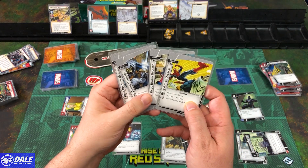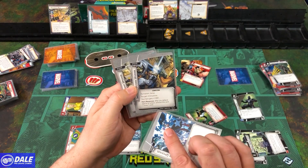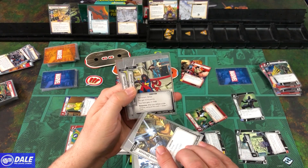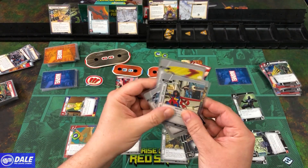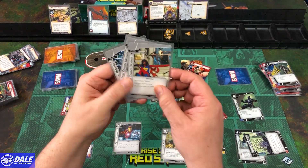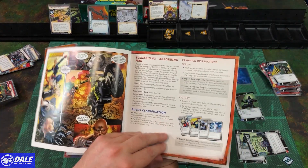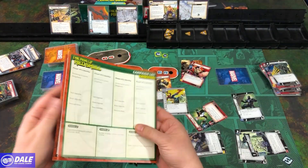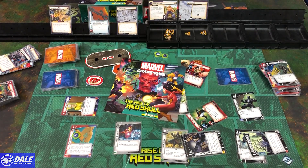Later in the game, whenever we use our recovery we draw a card; whenever we defend against an attack, exhaust this card to draw a card; after we defeat a side scheme, exhaust to draw a card; after we defeat a minion, exhaust to draw a card. We're going to give our basic attack to Venom and our basic thwart to Spider-Man. That finishes Scenario 2 — Scenario 3 will be Taskmaster. Hope you enjoyed this playthrough — please click like below and be sure to subscribe. Thanks for watching.